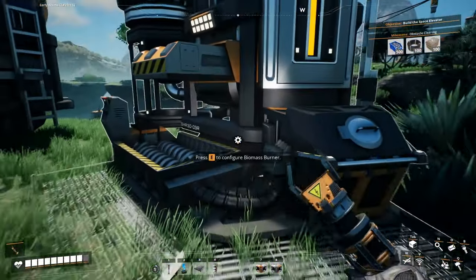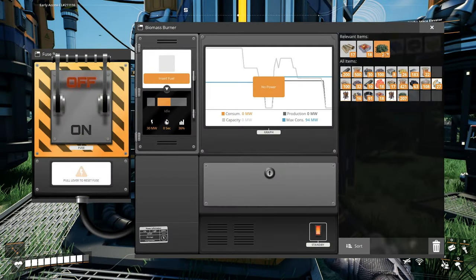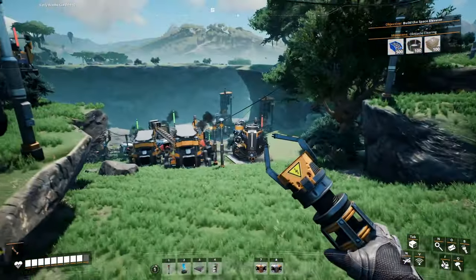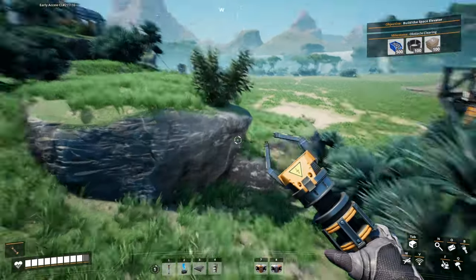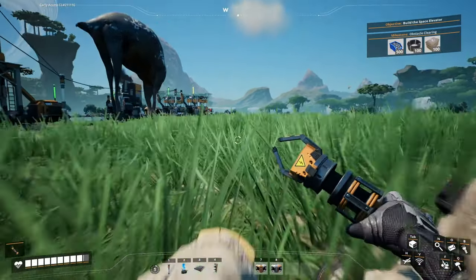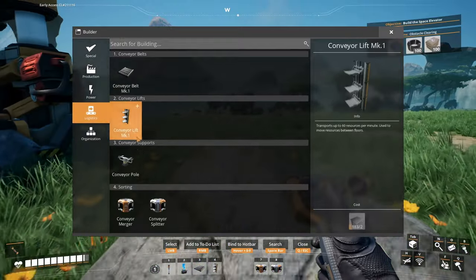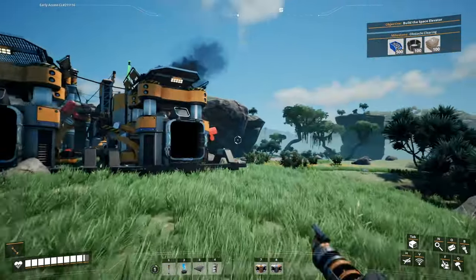That should be enough. So this is red — put this in here, keep this going. Now I do want to finish this area just so we can get those screws automated — it is a hassle to make them manually, but I should have enough resources anyway. We need three constructors, except we also need reinforced iron plates.